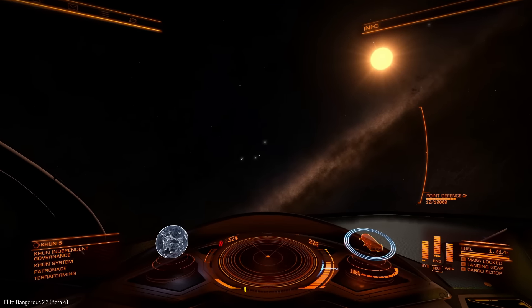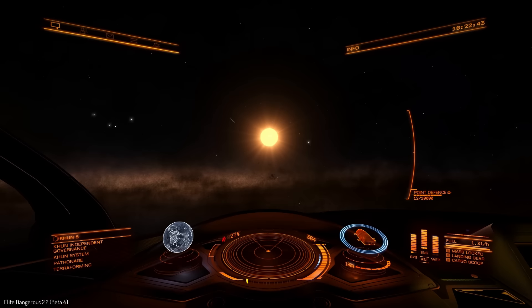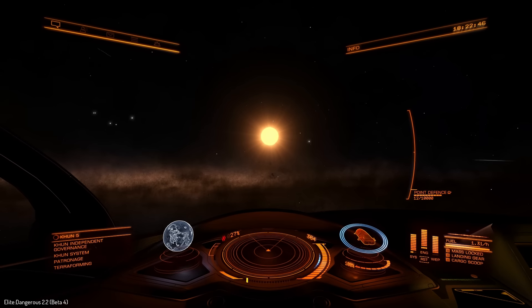That's going to be it for this video — just a quick look at a modified Orca. I'm not going to take this into combat because we've seen that with the Beluga, and this ship is going to be virtually the same apart from having two medium and one large hard point, all turreted. I think it'll work out about the same — feel free to tell me I'm wrong in the comments. This ship is not designed for combat, it's designed to just run away. I hope you enjoyed the video — I've been Commander Chaos Wolf, keep flying and stay shiny.